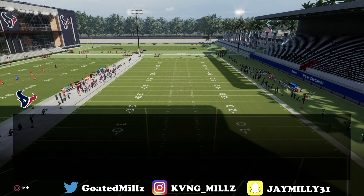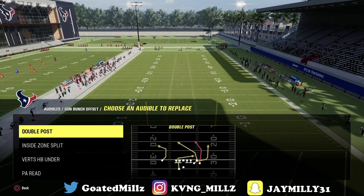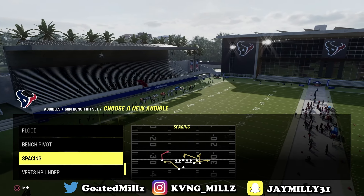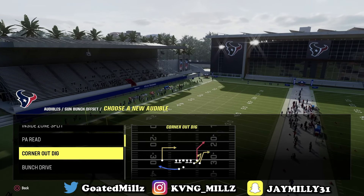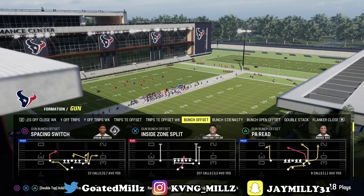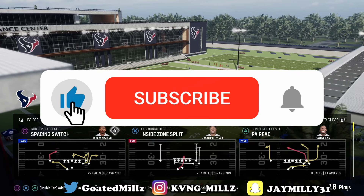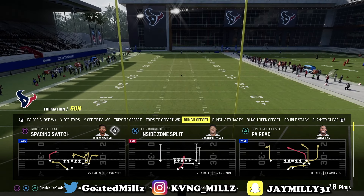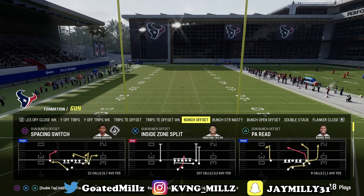The first play you want is Double Post. This is the money play that you're going to use to absolutely torture everybody. Right here, you want Bench Pivot, right here you want Corner Out Dig, and you're going to keep Vert right there. And if this video gets 500 likes, I will give away two free ebooks to somebody who comments 'Madden 24 ebook' in the comment section and likes the video.